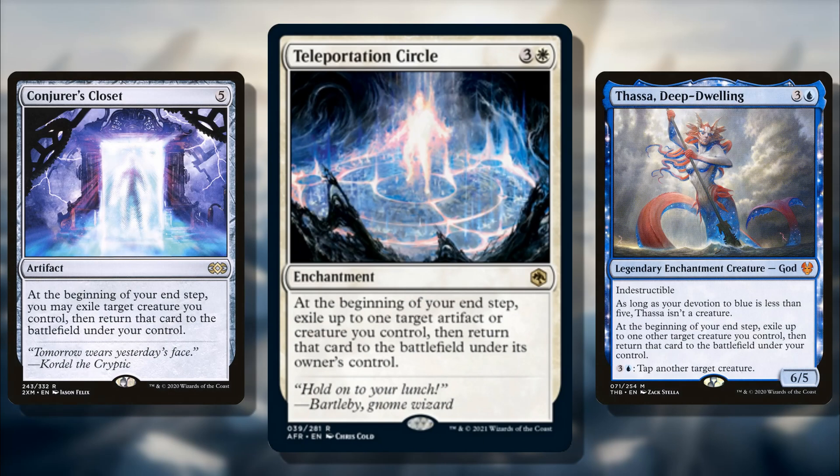Number 4 is Orcus, Prince of Undeath. You pay X mana, two black and a red for this 5/3 demon with flying and trample. When Orcus enters, you choose one: either each other creature gets -X/-X until end of turn and you lose X life, similar to Toxic Deluge; or you return up to X target creature cards with total mana value X or less from your graveyard to the battlefield with haste until end of turn. That graveyard recursion with haste in red and black is insane — you keep the creatures, and Orcus acts as both a board wipe and a late-game recovery engine. Very similar to why Nethroi is such a popular commander.